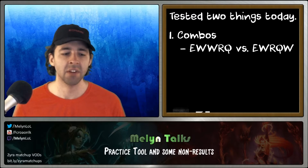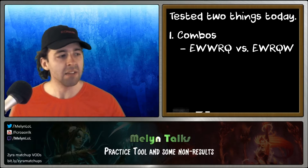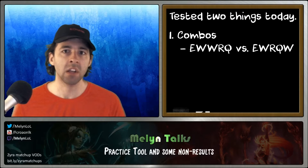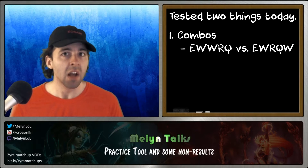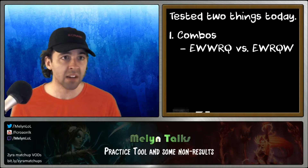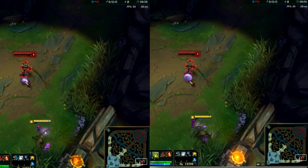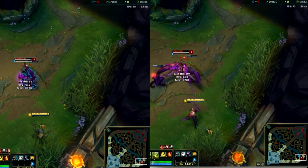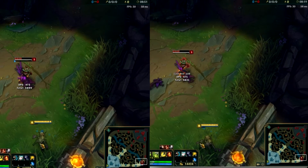But then I started thinking to myself, maybe I'm looking at this the wrong way. Maybe it's not so much about damage in a team fight — maybe they're really going for burst damage. Because if you do E-W-R-Q-W, your second plant doesn't spawn until a fair amount later. Maybe you're losing out on damage from that one plant until you get that Q off. So I checked this out in the practice tool. As you can see, I did two different combos — one on the right, one on the left — and it's almost the exact same amount of damage. One plant auto attack is so, so small that it's really not a big deal.